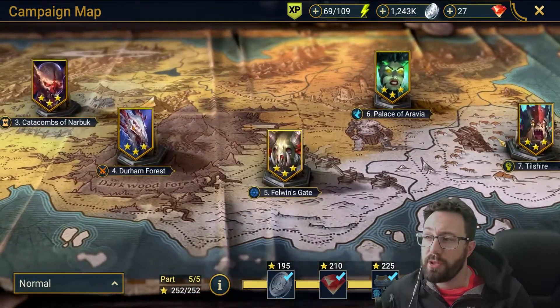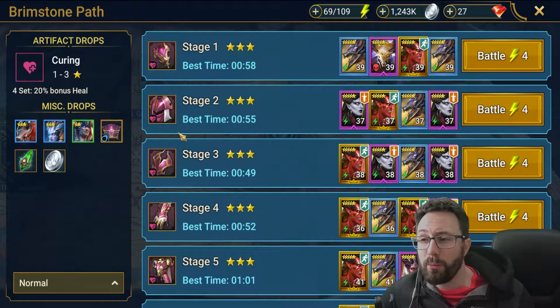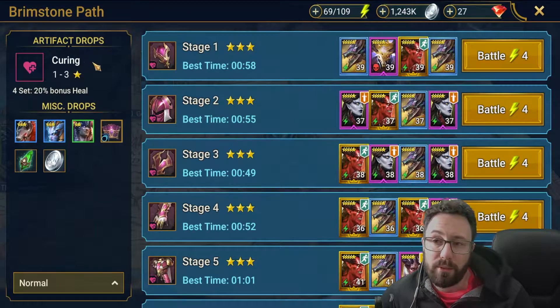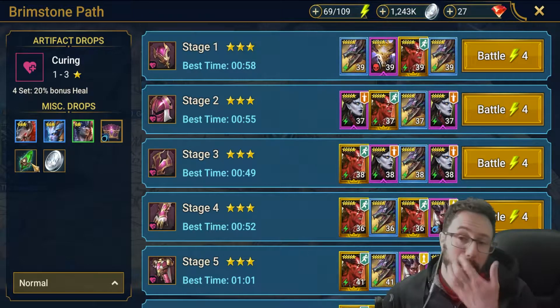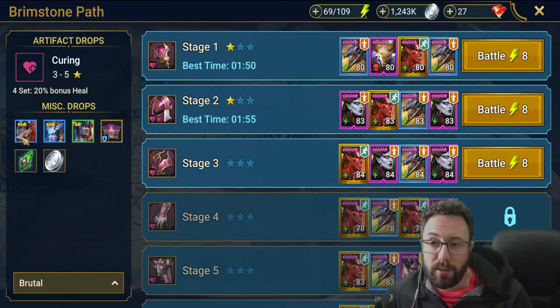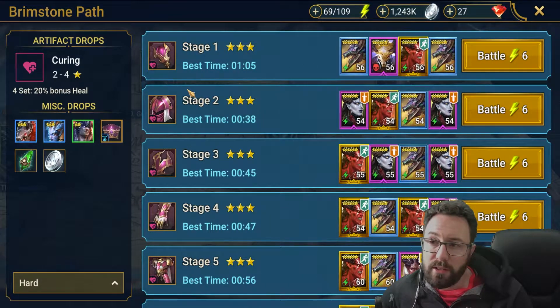At Normal difficulty, you're really not getting much XP — it's by far the worst. You should have Normal beaten fairly early on. You only get one to three star gear, and three star gear is not worth investing in at all. Your chances of getting heroes are actually less on the lower campaign stages — you'll get more mystery shards. As you go up to Hard, the chances go up, and then on Brutal they go up again. So if you're looking for characters, you want to be doing Brutal.